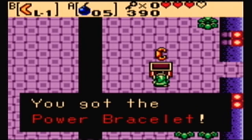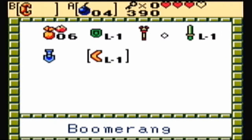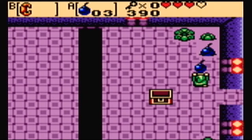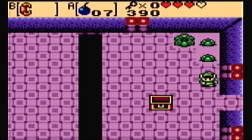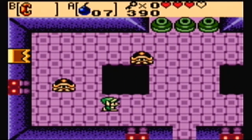We got the item of the dungeon — the power bracelet! Basically, this allows us to pick up objects, and I can't remember whether it allows us to pick up bombs. I'm gonna find that out right now. It does! That is the other useful thing. Now you can pick up bombs again once you put them down.